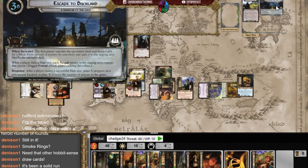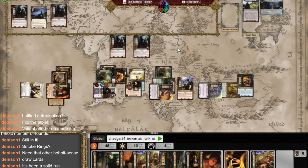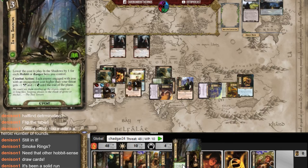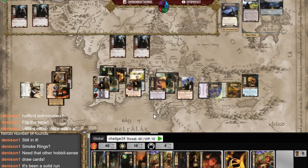After a successful hide test, I can place X progress on a non-unique location. I can't use that ability but I can travel here since I have no active location. This is probably the first time I've ever been able to travel to this location. The problem is I'm going to have four Nazgul attack me. I have to go there anyway. I'll be making a Hide 3 test.